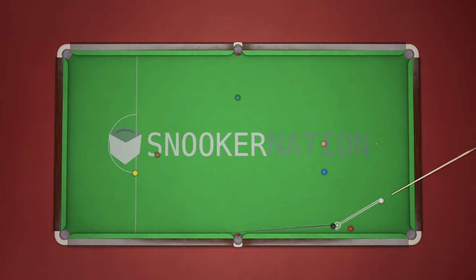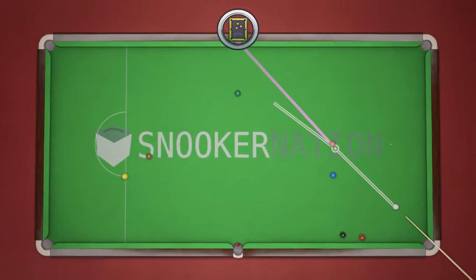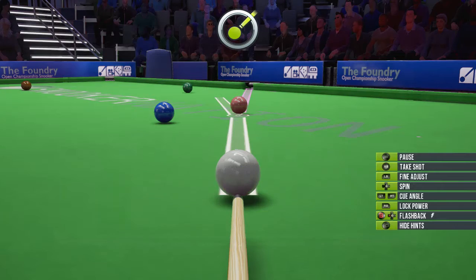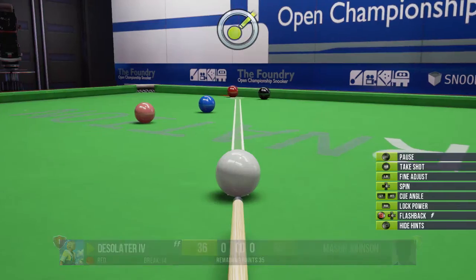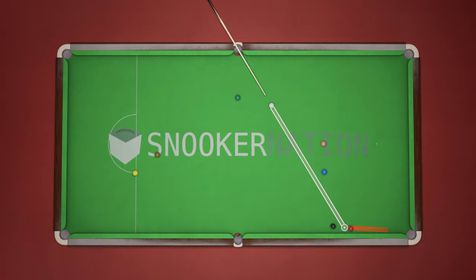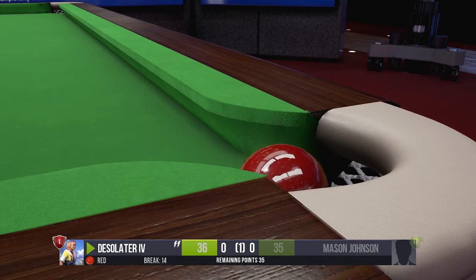I wonder if there's any way to hit the black ball, but it's not really in a good position. It would be nice to hit it across the table and score. I'll go for the pink one instead. Oh, that was close! Fourteen points, fifteen — now I'm in the lead! There's only one red ball remaining. I think I can get it in just right — and I did it!